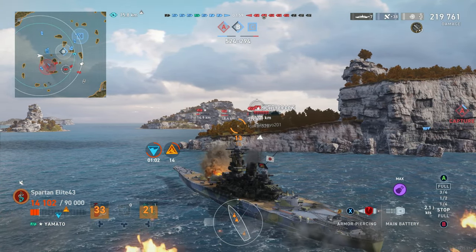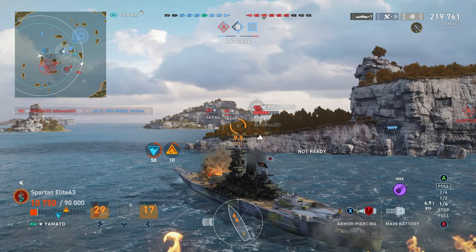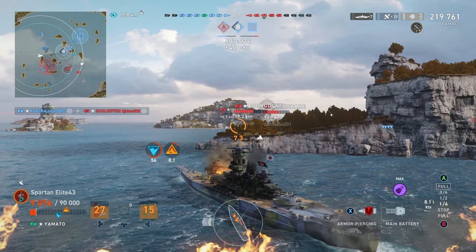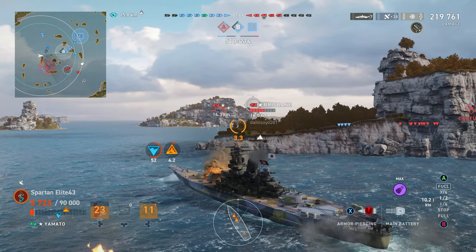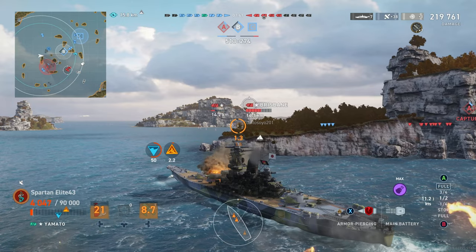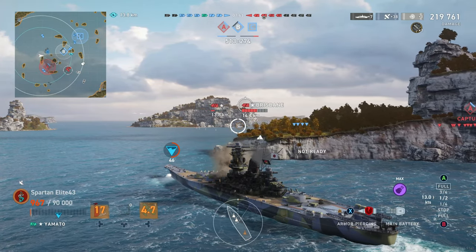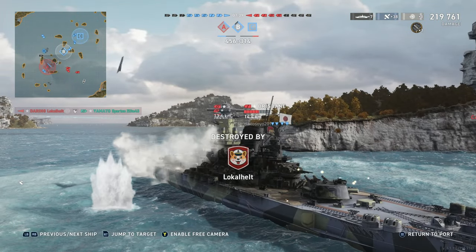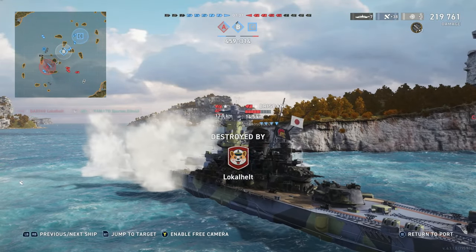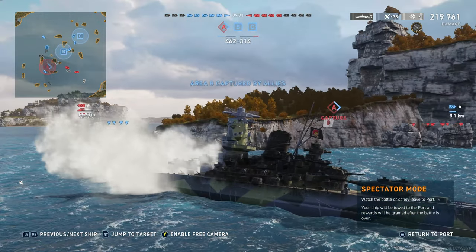Our buddy the Schlieffen moved up on the right side and gets rid of the couple guys over there. The Brisbane is killing our Frederick DeGrosse. Our Schroeder — honestly, he clearly didn't get the memo that that thing is not a sniper. It has the worst armor piercing on the planet and its HE isn't much better. Anyway, we end up going down. That was a stupid play on my part — I wanted to get the home run there on the broadside Schlieffen.